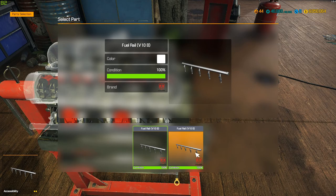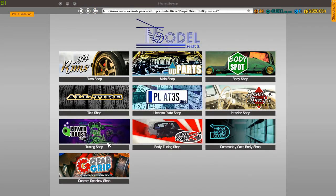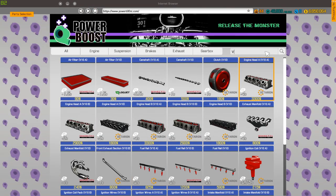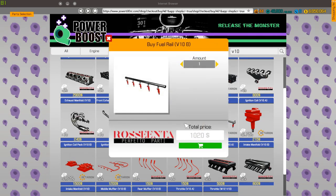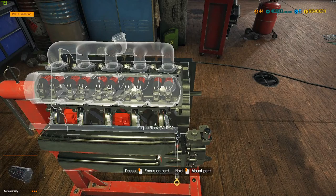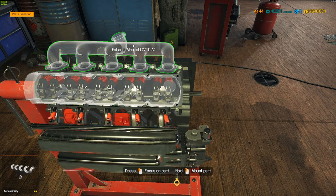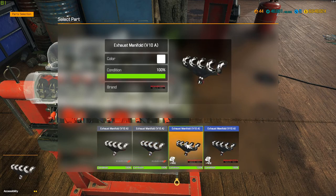V10B — I wonder if they offer that in performance. Let's hit T to open our tablet and find out. V10B... All right, so we've got that. I wonder if I need B also. We'll find out. Worst case scenario I gotta come back. Well, that was B. Okay. We got them — we got the high performance manifolds.